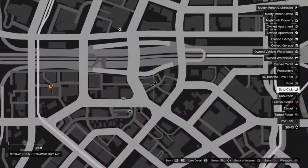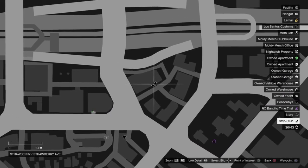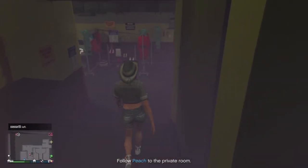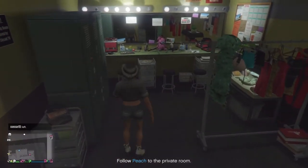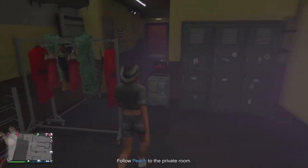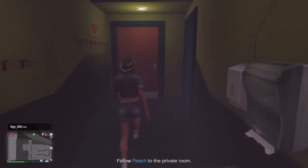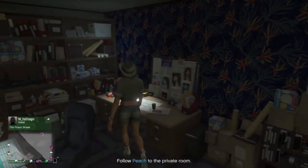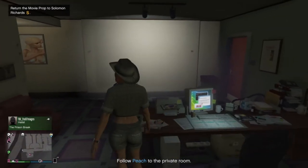The second movie prop is in the very back office of the Vanilla Unicorn. Just go inside the Vanilla Unicorn, shoot up the place, and then you will have access to the back of the club. The collectible is right here on the desk as you can see — it's a fairly easy one to get. Then go and return this to your office.